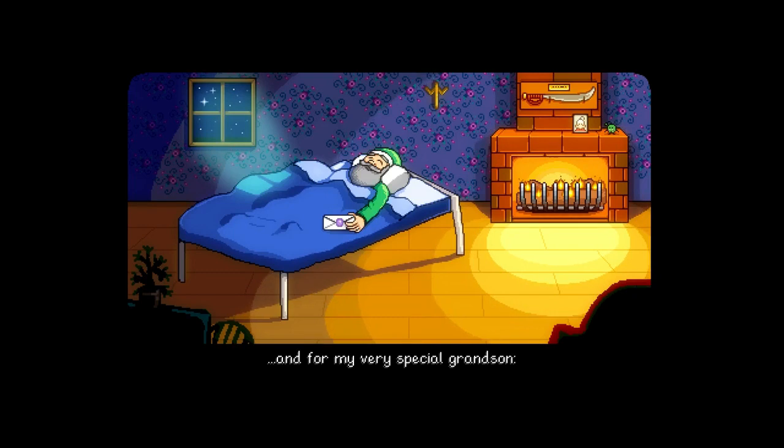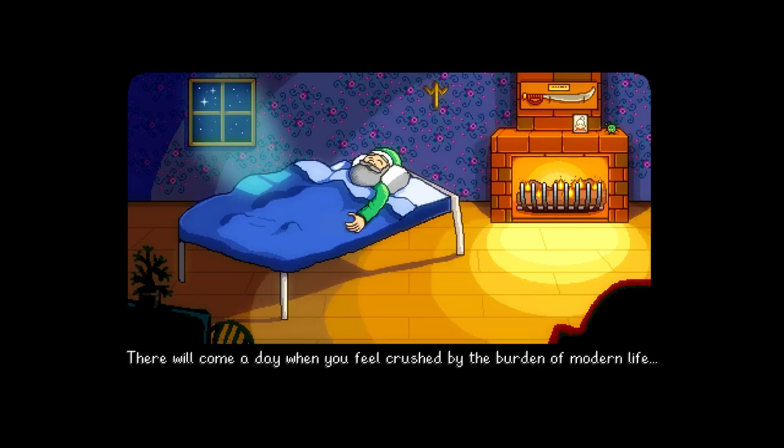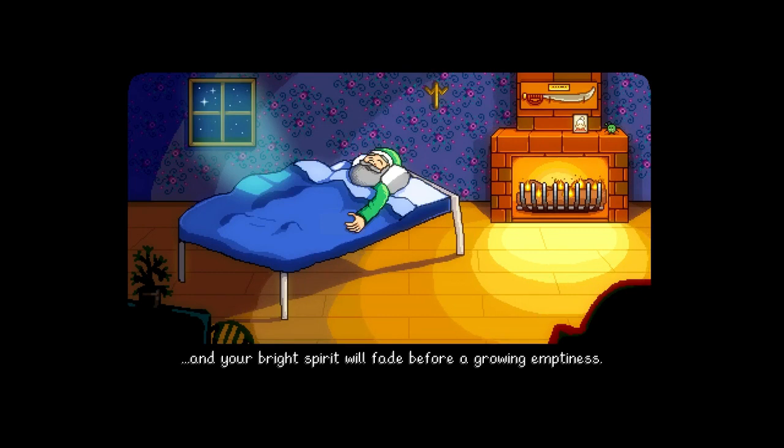The grandfather says: 'For my very special grandson, I want you to have this sealed envelope.' He looks like Santa with the beard, mustache, and hat — Santa in a green outfit. 'There will come a day when you feel crushed by the burden of modern life, and your bright spirit will fade before a growing emptiness. When that happens, my boy, you'll be ready for this gift. Now let grandpa rest.' He looks pretty cozy by that fire.